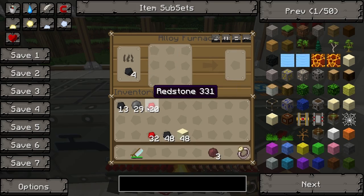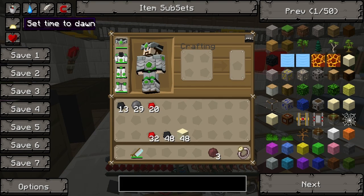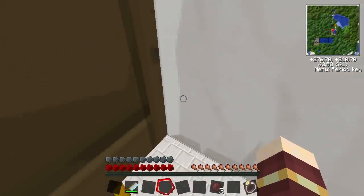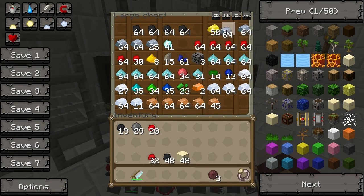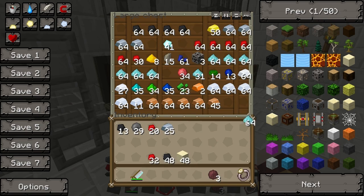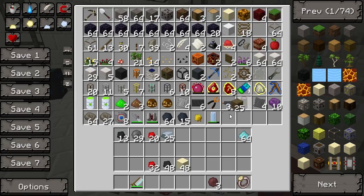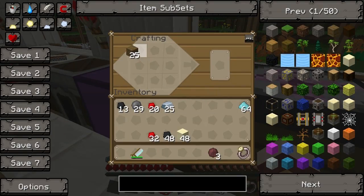Take that out, that's enough for now. Then what we're going to do is grab some things to make a piston. Pistons are relatively straightforward: a piece of iron, redstone, three planks, four cobble. Let's get a bit of iron. I'm going to take some nickel as well, we're going to use that in a minute. Then back to the old recipe we haven't used for quite a while.